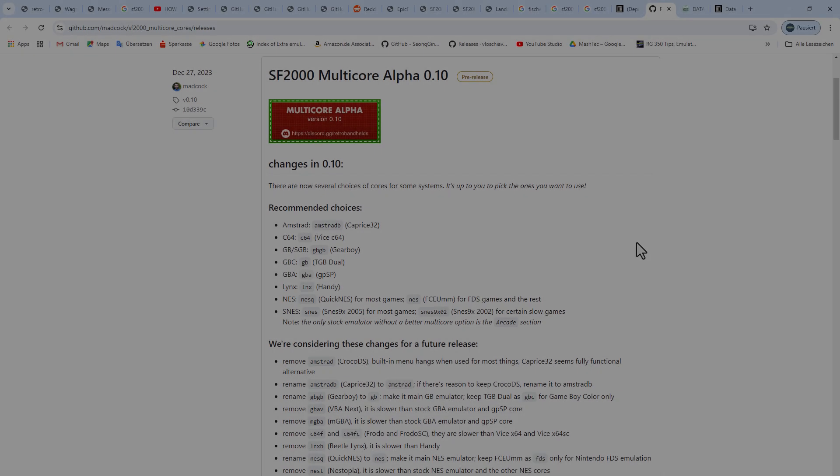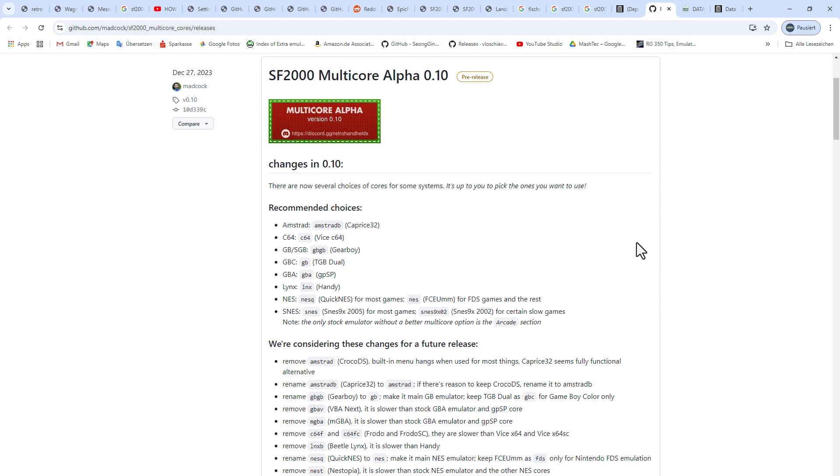Now to install multi-core you would have to get the latest version from their official GitHub page and overwrite the existing files in the resource folder, but I'll show you a much easier way to do it that also comes with quite more improvements and extras. The best part is it's a pre-configured bundle that we can just copy over to a clean micro SD card and we're ready to go.